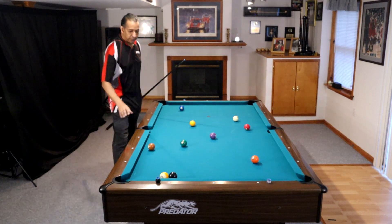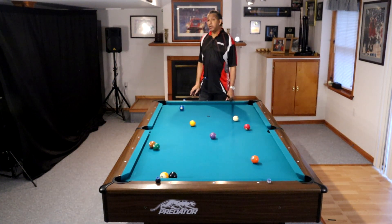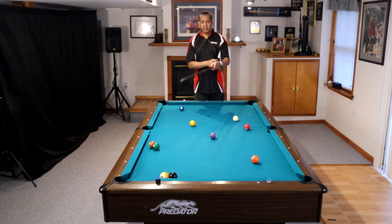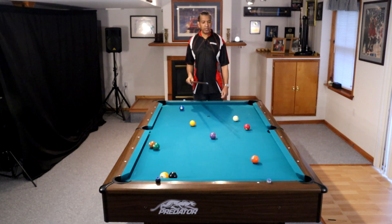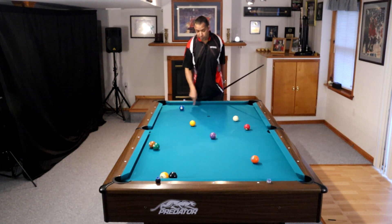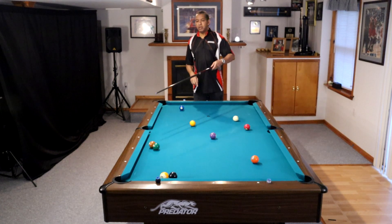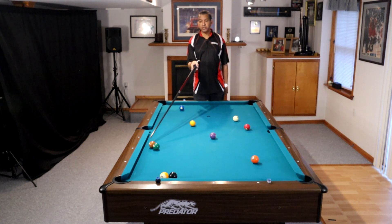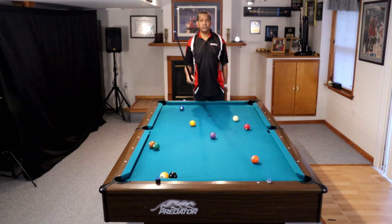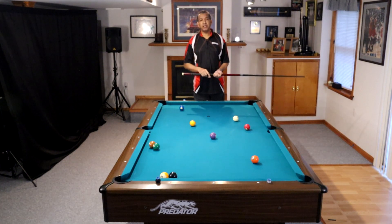But what happens if I give you this? Now, I don't care who you are — you're not a favorite to run out from here. The reason is, even though we can get on the four and break up the cluster, we can get on the three, or even get on the two and come off two rails to break up the cluster — we don't want to do that. We might get snookered behind the seven ball, and we have a wired nine ball. The eight-nine is automatic — all we have to do is make contact on this side of the eight ball and the nine is going to go.